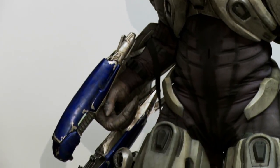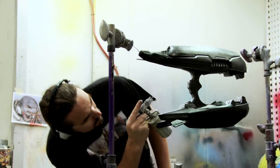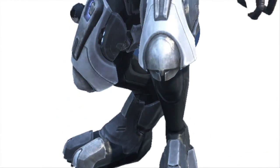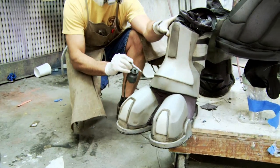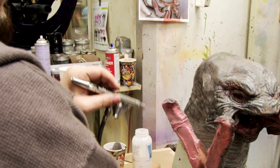Also seen for the first time in live-action is the Covenant Elite's plasma rifle. To build the Covenant Elite wielding the plasma rifle, Legacy went straight to the source and referenced Bungie's own original in-game design. The artists at Legacy constructed everything from its two-toed boots to its specialized armor to its remote-controlled, motorized jaws.